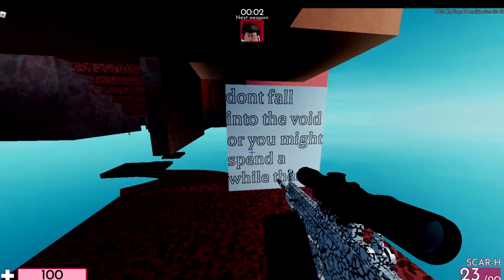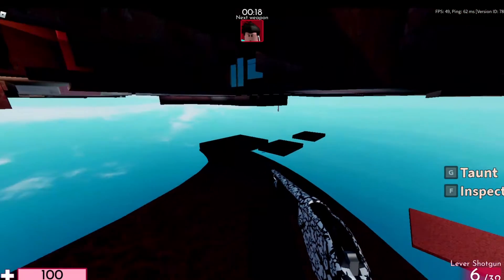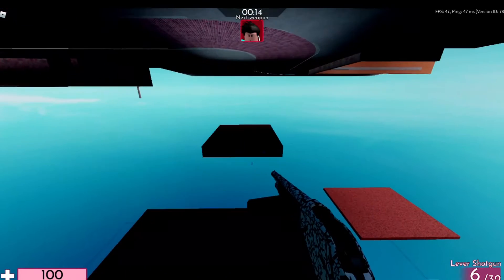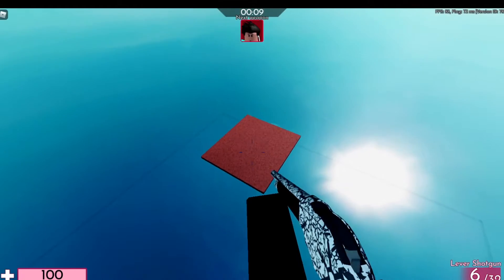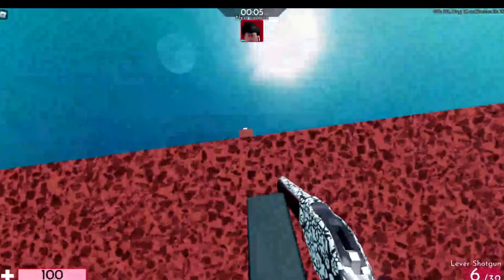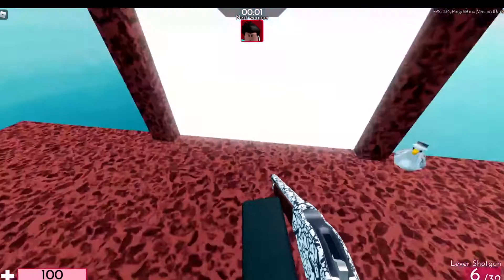It says 'Don't fall into the void or you might spend a while there.' What you're going to want to do here is crouch and just go — don't jump or you'll mess up, just walk. Just try your best, or just change your gravity. Once you're here you go down here; be careful, you might fall.